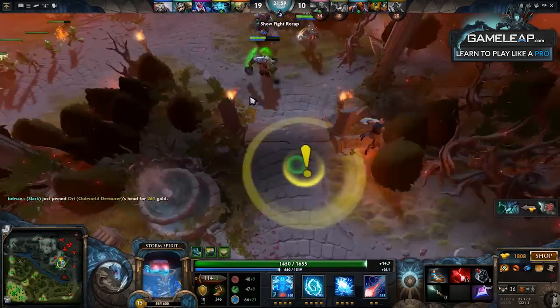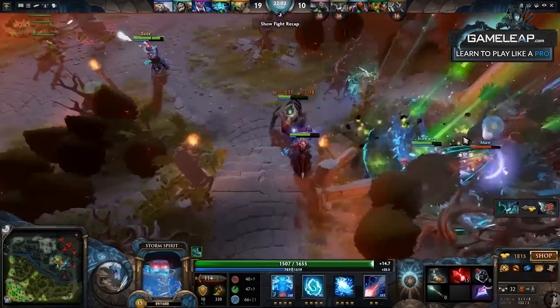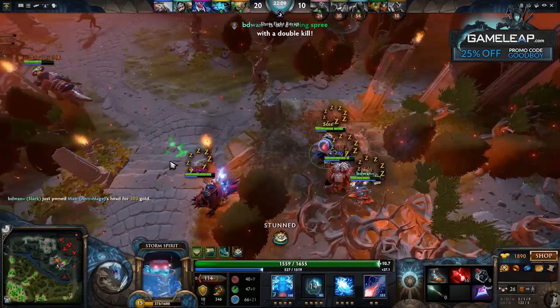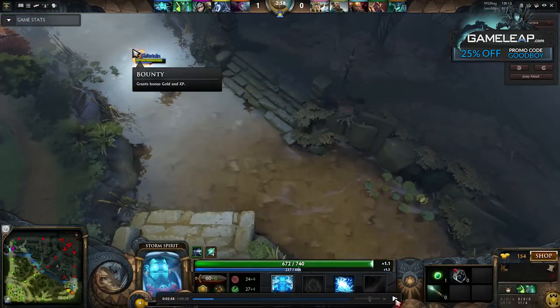Are you going to abuse your mobility? Are you going to abuse your survivability? Are you going to abuse how fast you clear creep waves? Are you going to abuse the fact that they don't have mobility? What do they have that kills you? So right away, I'm going to take pause in this game and look at their lineup and say, what do they have that kills me?